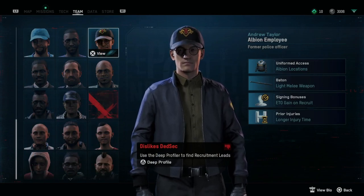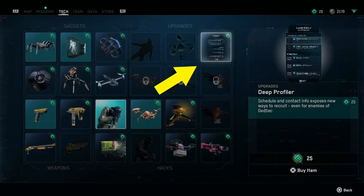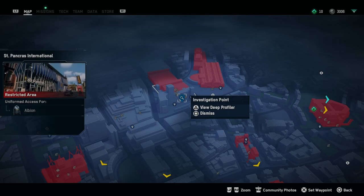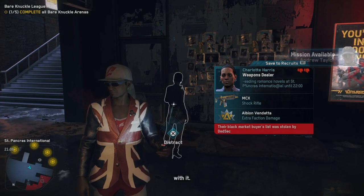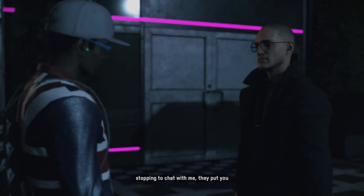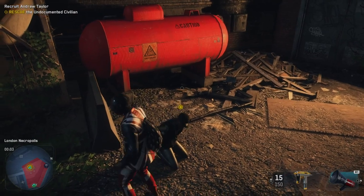Things are slightly different when you want to recruit someone who dislikes DedSec. First of all, you need to purchase the Deep Profile Tag upgrade. This will allow you to get the full schedule and recruitment leads for the potential recruit that you have your eyes on. If you select any of these, you can track a specific task, get some information, or do something that will allow you to talk to the antagonist recruit. After that, the process is basically the same — you just need to do a random mission and he or she will join the resistance.